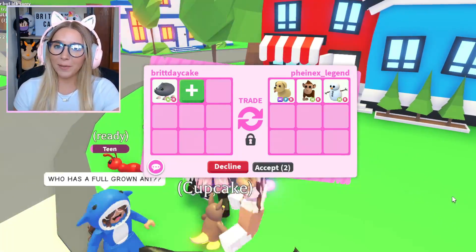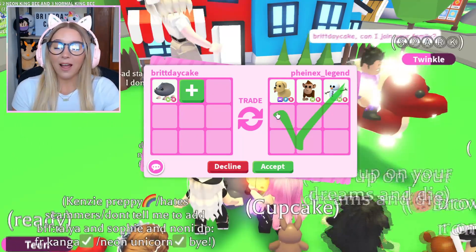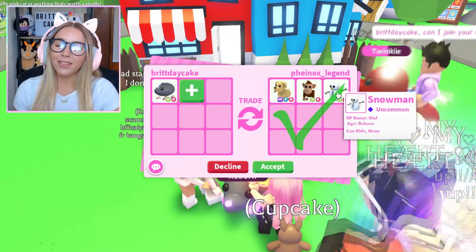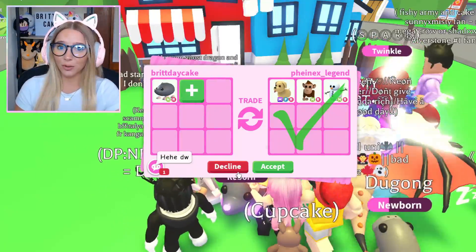A Mega Dog is a cool pet, but the dogs have been in game forever and will continue to be — I could make a Mega Dog right now. They also put a Neon Monkey, which doesn't have that much value, but the Neon Snowman is pretty cool. I don't think I would do it for all this stuff, but it is a cool offer.